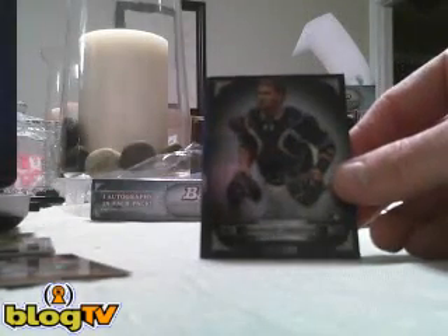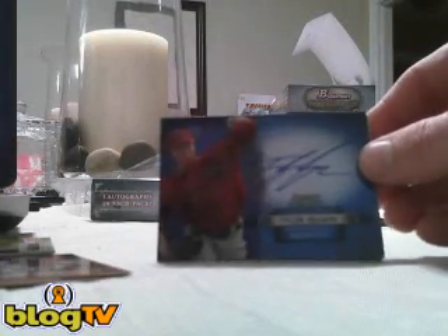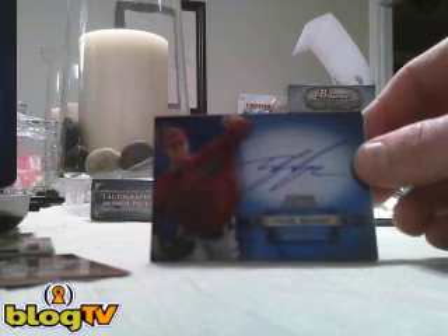We've got a Yosnani Grandal rookie card out of 1/99 for the Padres, so that goes to Python 35. Tyler Skaggs base auto for the D-backs also goes to Python 35. Then we've got a Reimer at Liriano for the Padres — Python 35, this is your box.